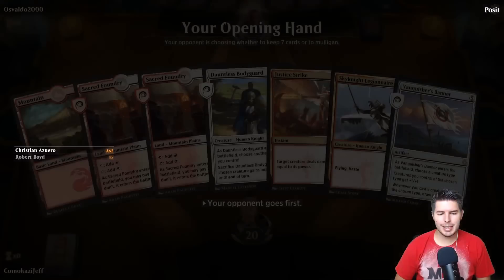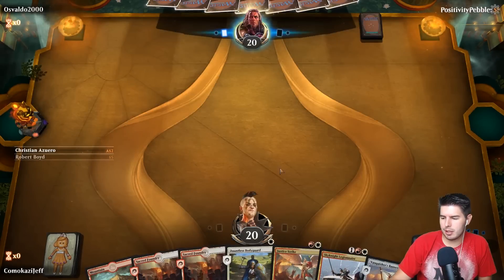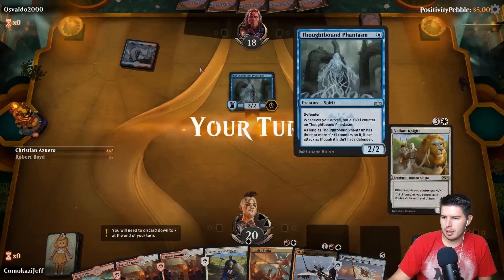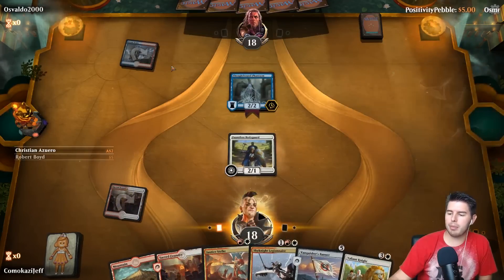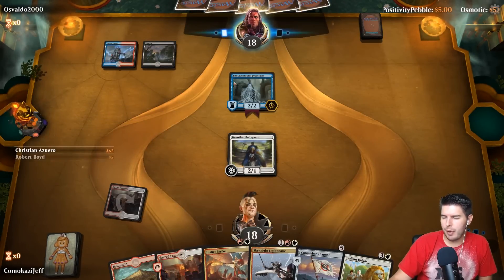We got it working this time. Dauntless Bodyguard, some removal, Sky Knight Legionnaire — not necessarily the best hand, but definitely playable and keepable. So we're keeping it. Oh, we're going first — I like that. We also have Vanquisher's Banner. I'll play and pay — past the turn.